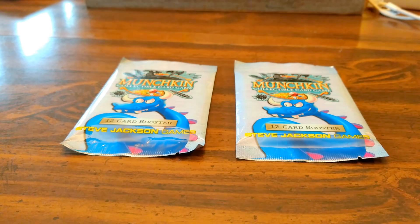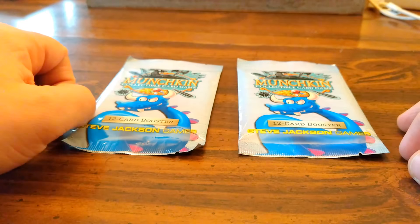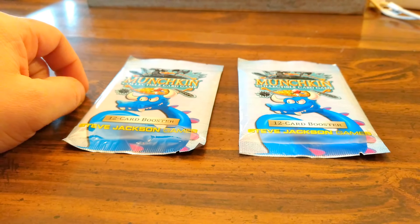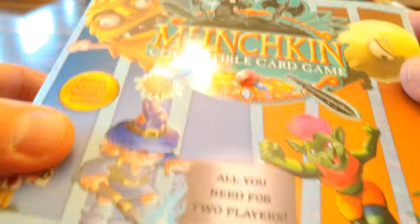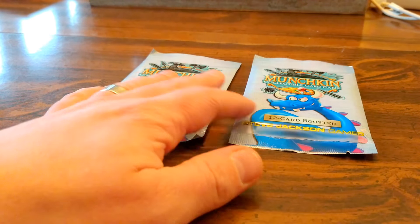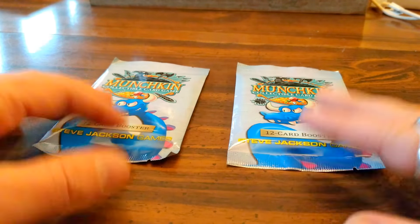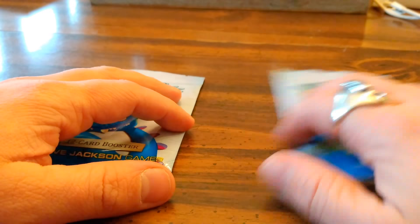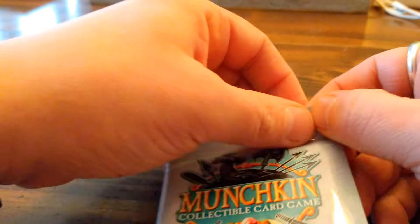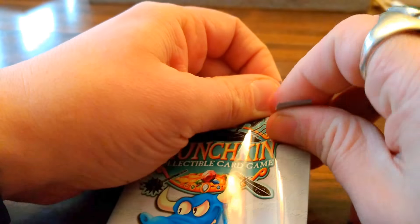Hey, this is Michael with a couple of Munchkin CCG booster packs from some of the little starter sets. I have a couple of those and I wanted to open them on camera so we can all share this moment together, opening some Munchkin boosters before the boxes come out at the beginning of March. I've noticed a lot of people have been having trouble opening these up — and yep, I am too.